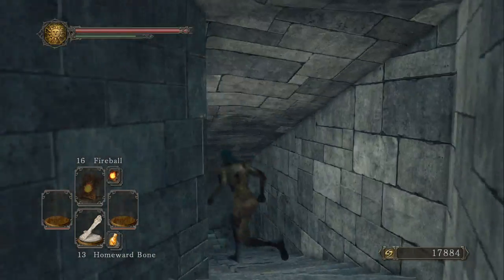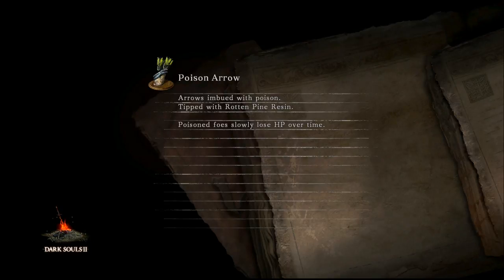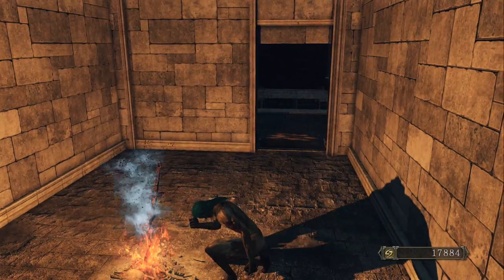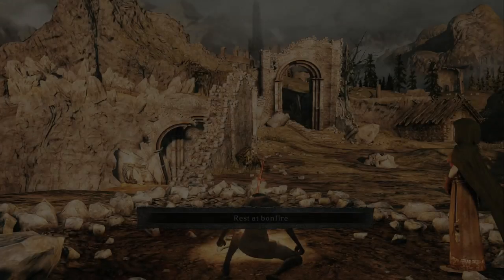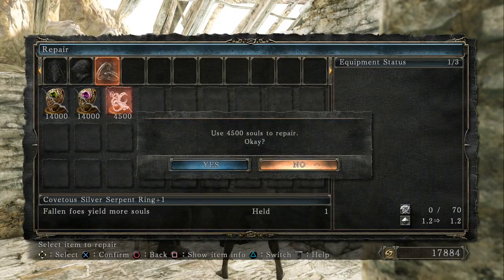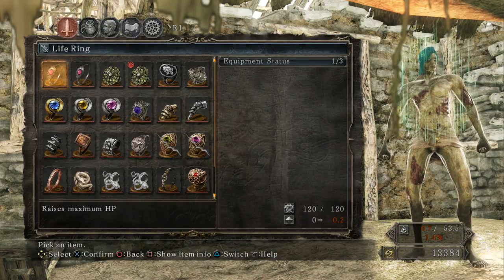I'll run down here, away from these guys, and use a homeward bone. I'm going to go back to the blacksmith and get my ring fixed. I was going to show you all what was in that chest but thanks to the enemies destroying it, it's now rubbish — literal rubbish. Nothing I can do about it now.